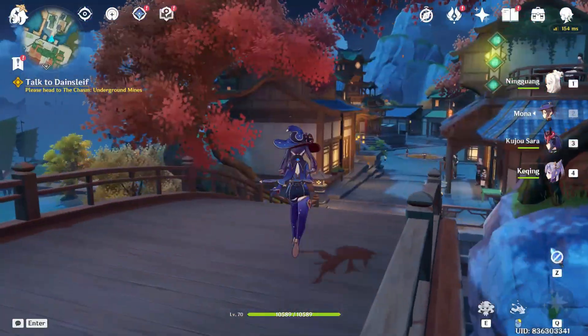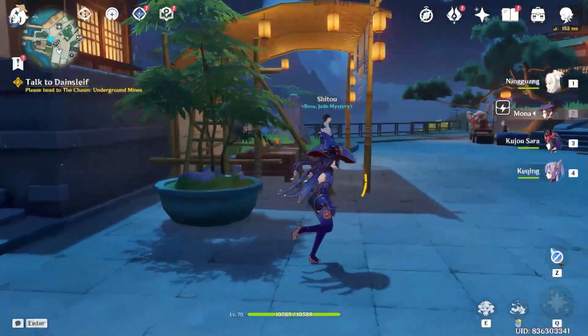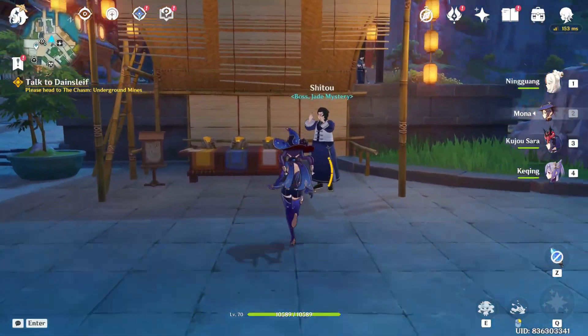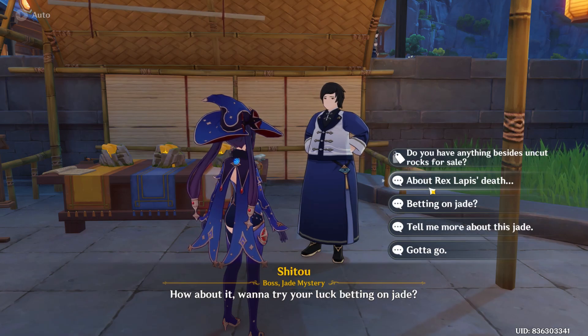As you travel to the location, just look for the shop which is in the courtyard of Liyue Harbor. You have to look for this guy named Setal, and as you find him just go and approach him and press interact, and skip this conversation.